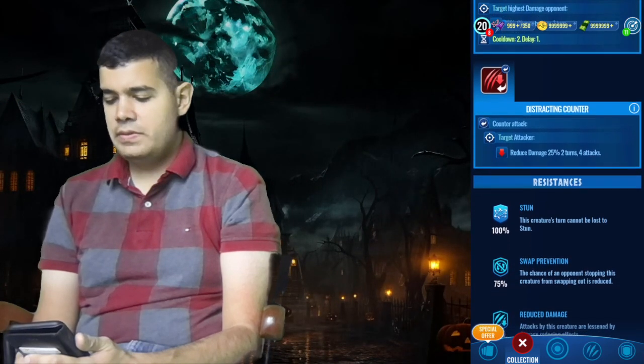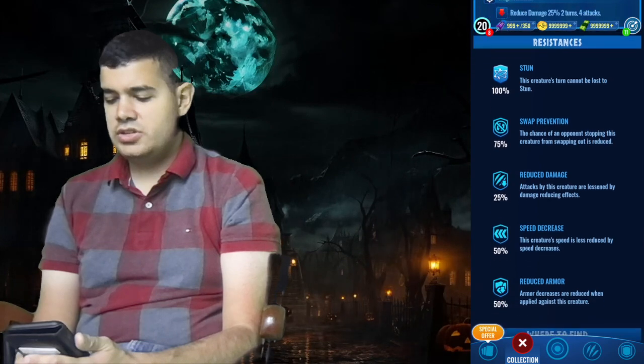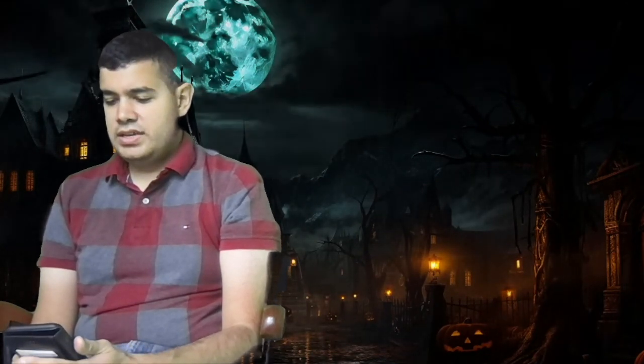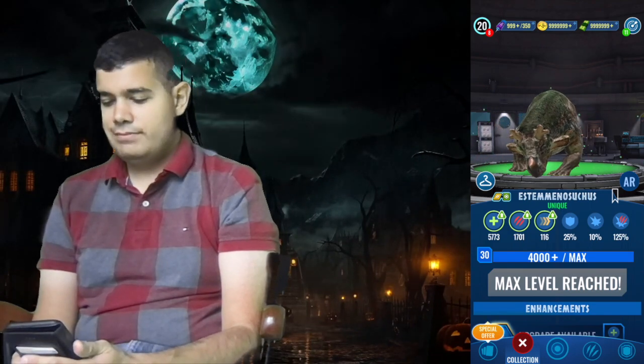The other abilities include a distracting counter. Resistances are 100% stun, 75% speed prevention, 25% reduced damage, 50% speed decrease, and 50% reduced armor. It's okay, but maybe could do well in tournaments — we'll see.